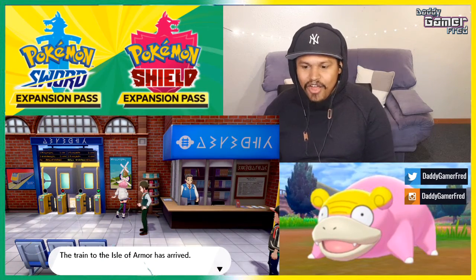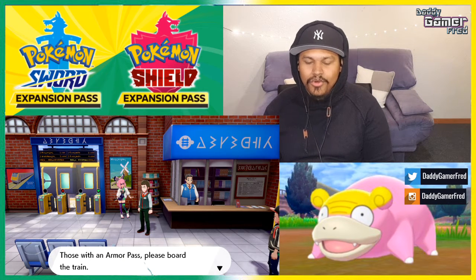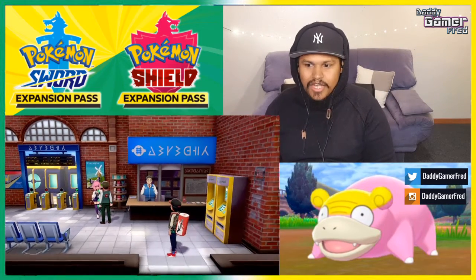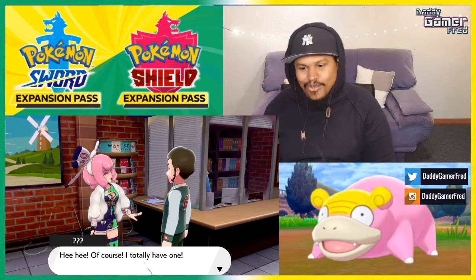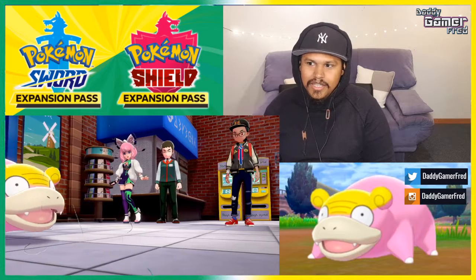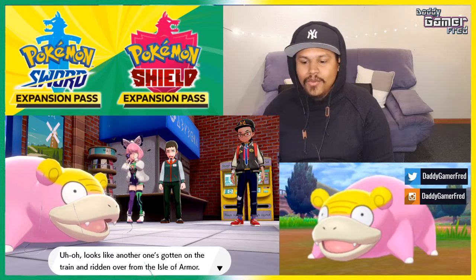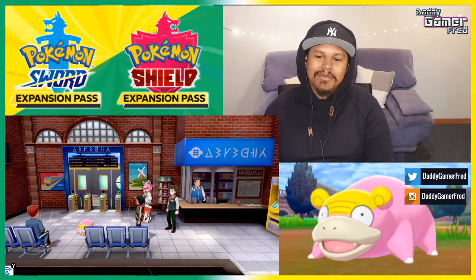Something's definitely happening. The train to the Isle of Armor has arrived. And look, there's a character right here. Those with an armor pass, please board the train. So it looks like we're going to have to take the train to get to these new islands, and we've got to show them our pass. There's a little Slowpoke with a gold crown. It looks like another one has gotten on the train and ridden over from the Isle of Armor.